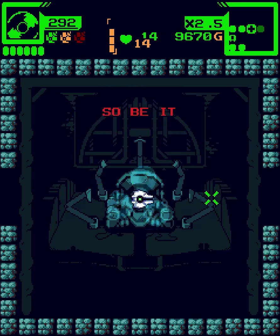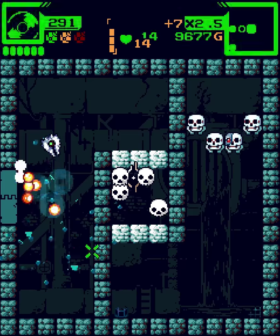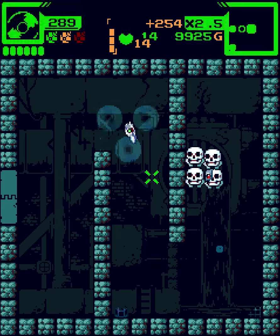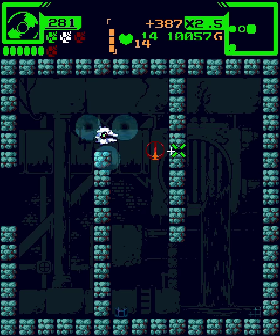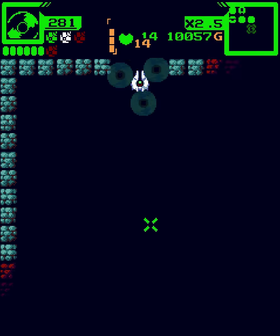Auto bomb, stealth, fortune — finally we get fortune! I wish I could buy an upgrade that makes that the first thing I get every run because that's exactly what I want every time. We get an extra bomb — four bombs. Not five bombs. Four bombs going into the boss fight is pretty good.